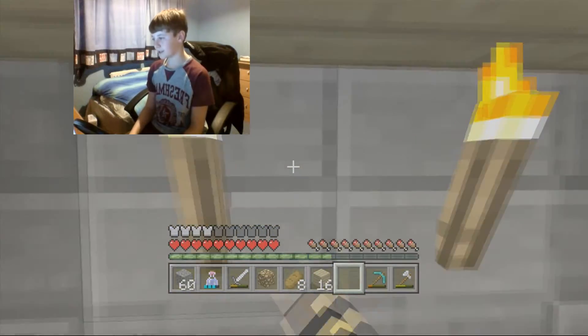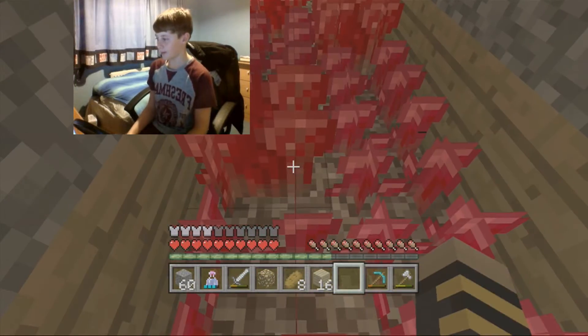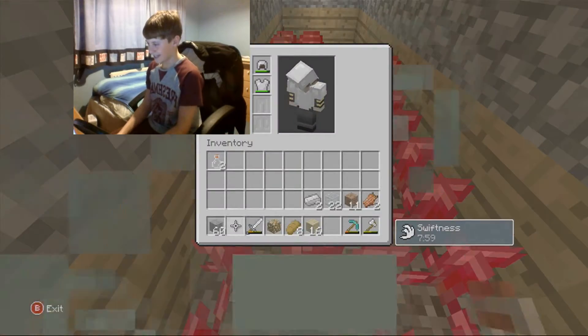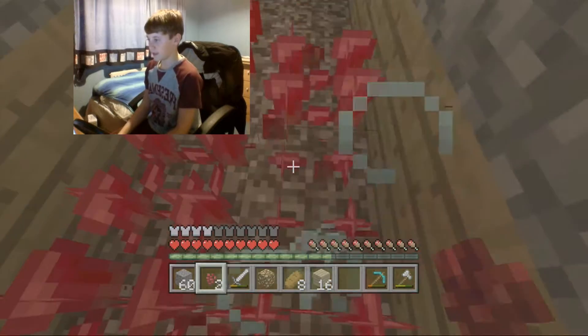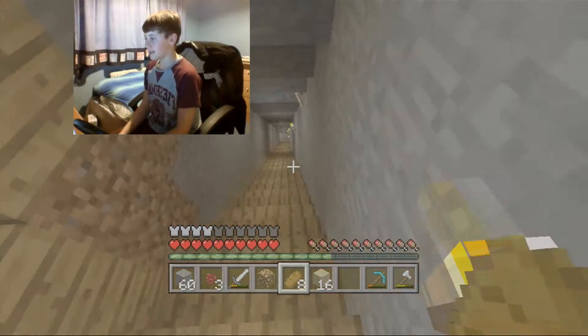We've got our infinite water source, which looks pretty cool with a nice roof and nice flooring to the pool, and some nice walls. We have our nether wart farm here, which is awesome — this is where we get all the stuff to do our potions.